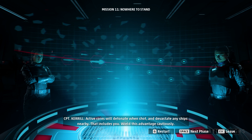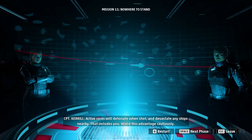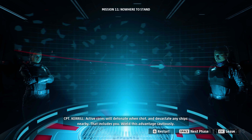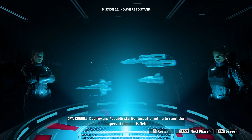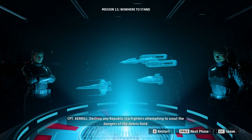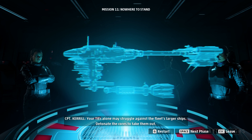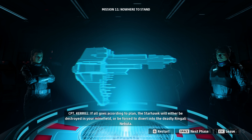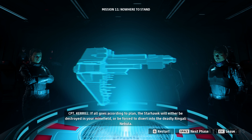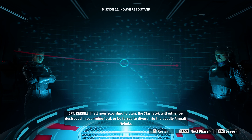Active cores will detonate when shot and devastate any ships nearby — that includes you. Wield this advantage cautiously. Destroy any Republic starfighters attempting to scout the dangers of the debris field. Your TIEs alone may struggle against the fleet's larger ships; detonate the cores to take them out. If all goes according to plan, the Starhawk will either be destroyed in your minefield or be forced to divert into the deadly Ringali Nebula.